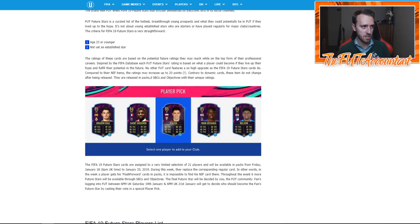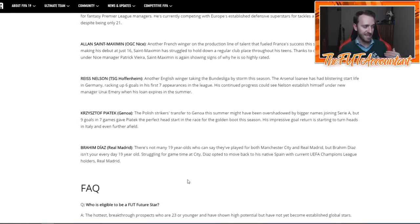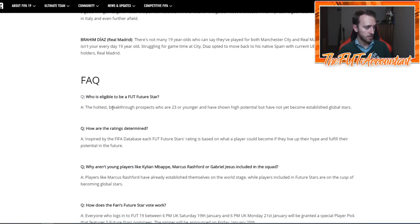For the nominees it was not green, then the final card design had more green in the background. Saint-Maximin won the player pick and got a really cool SBC card. As for eligibility: prospects who are 23 or younger that have shown high potential but have not yet become established global stars.